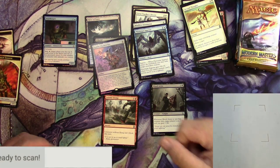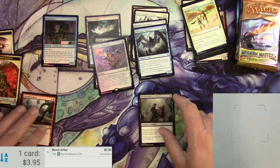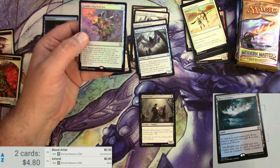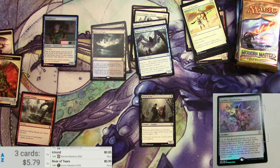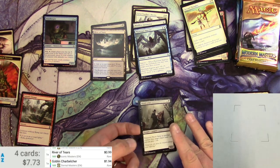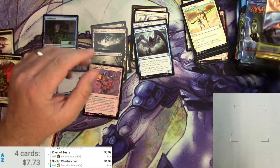I'm going to fire up the scanner. We're going to scan my Blood Artist — $3.95, not too bad for an uncommon. Aristocrats enabler right there. The Icarid is only 85 cents. River of Tears, only 99 cents. And the foil Goblin Charbelcher is a buck 94. So we're on our way to making our money back — we hope. We're going to need a heavy hitter out of one of these packs to make it worth our while. That's how this series is.